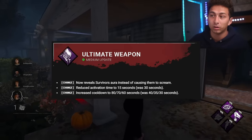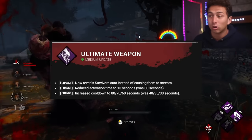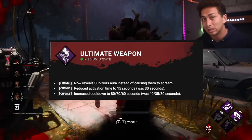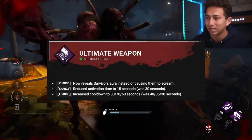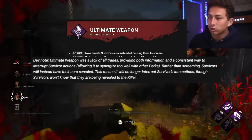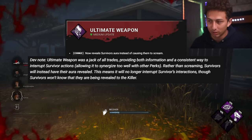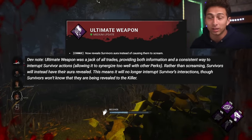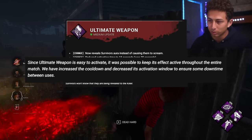The Ultimate Weapon received a massive change. It now reveals the survivor's aura instead of causing them to scream. So you no longer need both Distortion and Calm Spirit to counter it — just Distortion alone will fully counter Ultimate Weapon. The activation window was reduced to 15 seconds from 30 seconds, and the cooldown was increased to 80/70/60 seconds from 40/35/30 seconds. The dev note says it was providing both information and consistently interrupting survivor actions, synergizing too well with other perks.